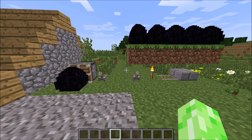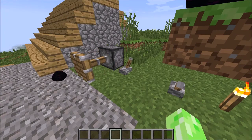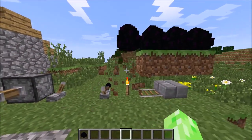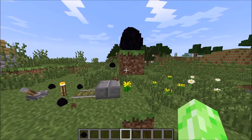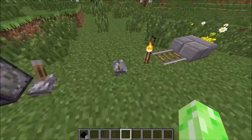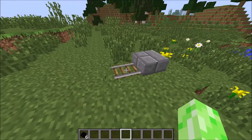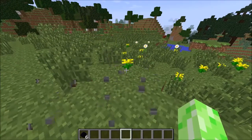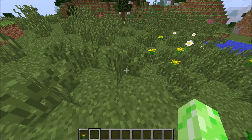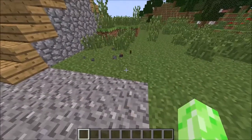Next fact is, a dragon egg can be broken in survival mode by either a piston or by falling onto a lever, a torch, rails, slabs, or flowers. It also works with repeaters, redstone torches — anything that's sort of a block but not a full block, like a transparent block. Except glass; it doesn't work with glass.